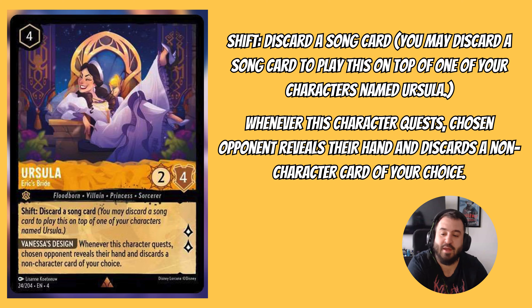Next up we have Ursula Eric's Bride. This is a 4-drop uninkable that's 2-4 and quests for 2. This character shifts in by discarding a song card — a new mechanic in Ursula's Return. We also get a 2-drop Ursula that sings for 4, which can fit into many Steel Song decks. Its second ability reads: whenever this character quests, the chosen opponent reveals their hand and discards a non-character card of your choice. Since you can get this out as early as turn 3 without paying a shift cost, this card is quite strong, especially in the current meta.